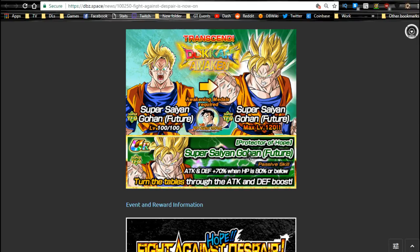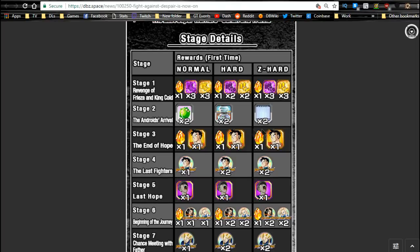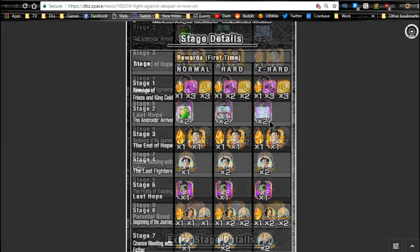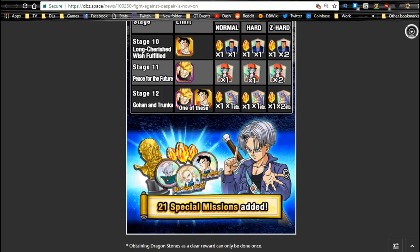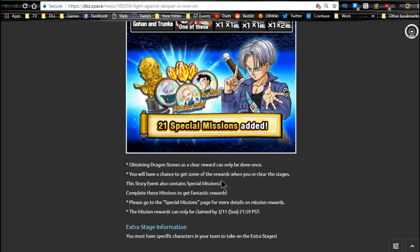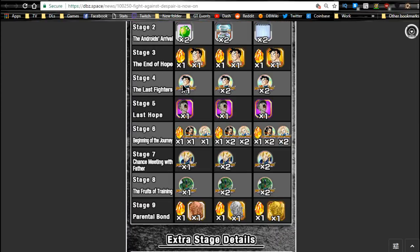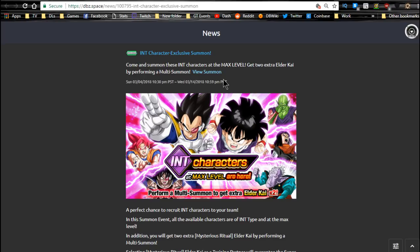You also have Dokkan Awaken medals for Future Gohan — he's not horrible, attacking defense plus 70 when HP is 80 or below. Stage one gives a dragon stone, stage two is training locations — highly recommend getting those. Gohan is on stage three — keep one because you'll need it for other stages. Stage four is Gohan metal, stage five is Trunks, stage six is Android metals, stage seven is Vegeta metal, stage eight is Cell metals. Stage nine is not worth it. Stage ten needs a Gohan and gives Arale — HP recovery plus defense buff. Bulma gives HP recovery with attack buff. For stage twelve's Icarus — damage reduction for two turns — you need both the Trunks and the Gohan. Go ahead and grind it out if you haven't already.